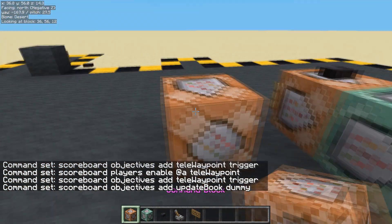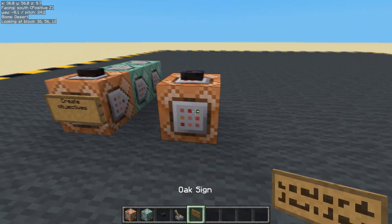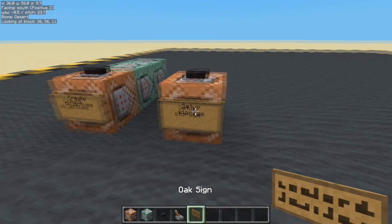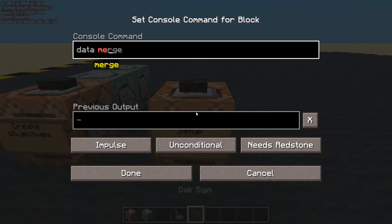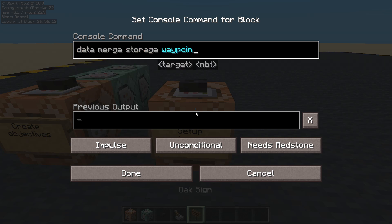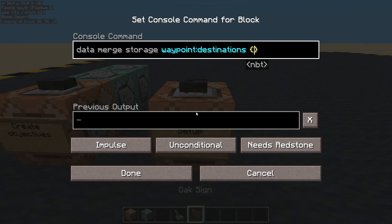Next, we need to set up a storage array for data. Here we're going to store our master data. Data merge into storage - let's give it a name. I'll call it 'waypoint destinations', and this is going to be a master list.